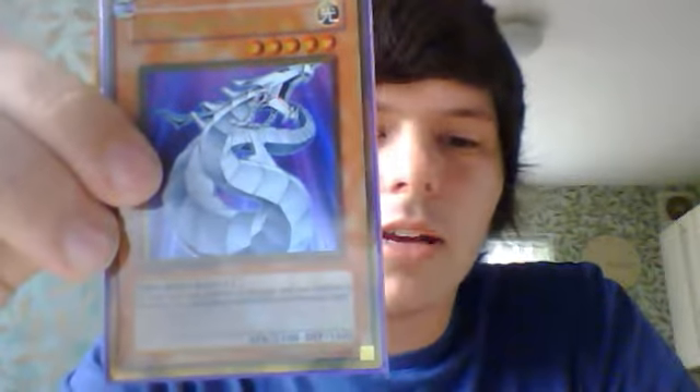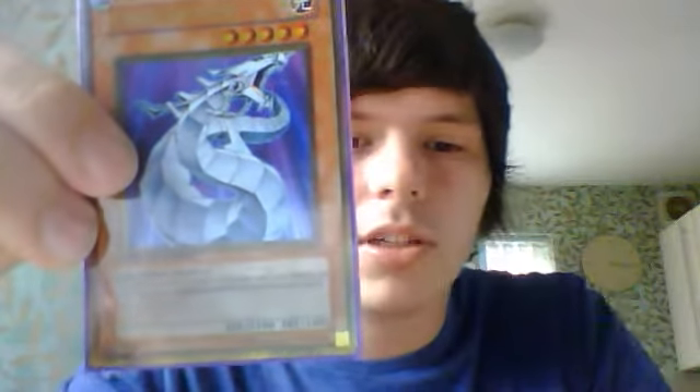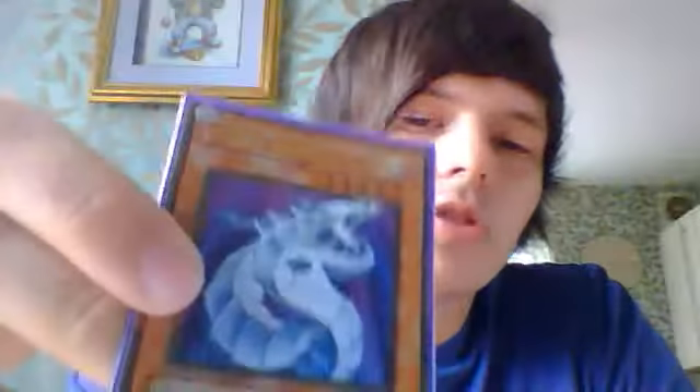I'm just going to be explaining why a lot of people use him and why he's so splashable in decks. He's a 5 star. He has 2100 attack and 1600 defense. The reason he's so splashable is just because of his effect — basically, if your opponent controls a monster and you don't, you can special summon him.